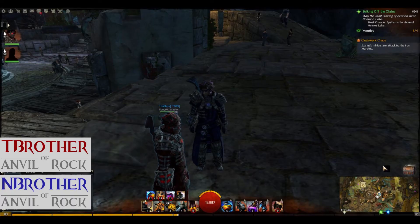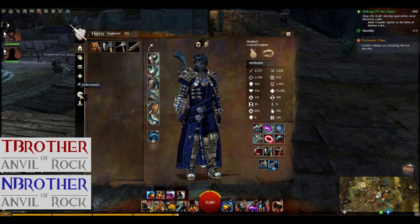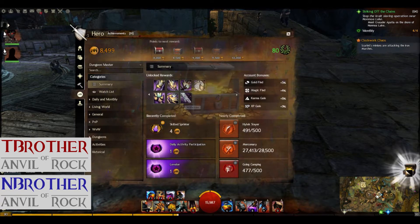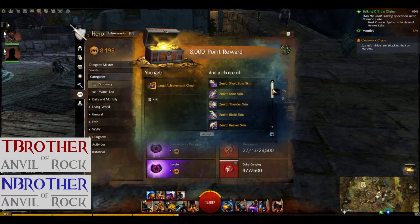The Sandbrother here. Hey, brother here too. I'm opening my 8000 chest — I've had it for a long time. I just didn't know what to get, but I decided to get the rifle skin.